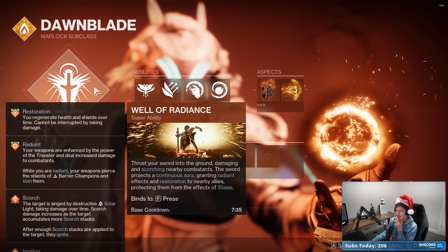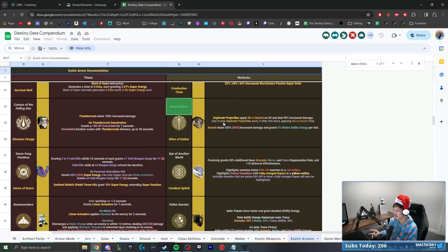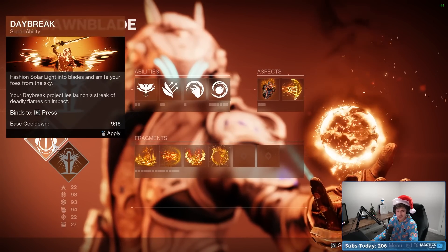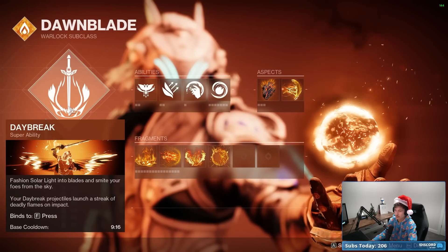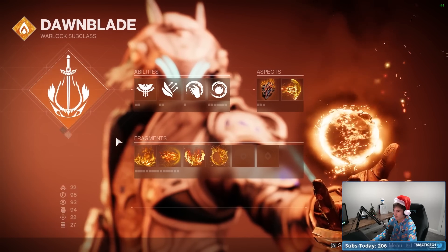On our subclass, where I want to deviate slightly: Dawn Chorus improves our Daybreak projectiles — they deal more damage and Scorch targets on impact, applying 30 Scorch on hit and dealing 90% increased damage. Typically it's sacrilege to run Solar Warlock without Well of Radiance, but I feel like anyone who plays a lot of Solar Warlock is probably sick of it. So if you want to go back to the flying solar sword, this build is a great excuse. We'll go Daybreak.